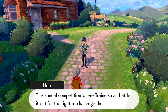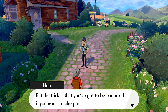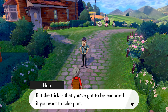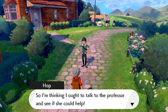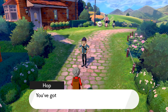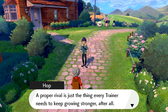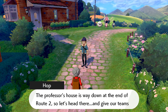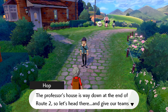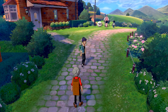The gym challenge, mate - the annual competition where trainers can battle it out for the right to challenge the champion. But the trick is that you've got to be endorsed if you want to take part. And Lee doesn't seem to think I'm up to the snuff. So I'm thinking I ought to talk to the professor and see if she could help. You've got to take part too. A proper rival is just the thing every trainer needs to keep growing stronger after all. Keeps you motivated, right? The professor's house is way down at the end of Route 2. So let's head over there and give our teams the chance to train up a bit along the way.